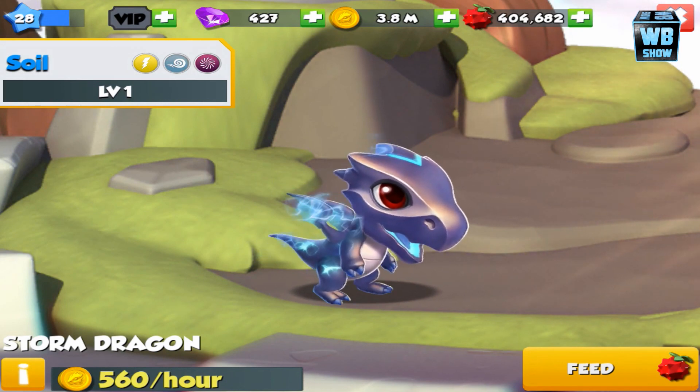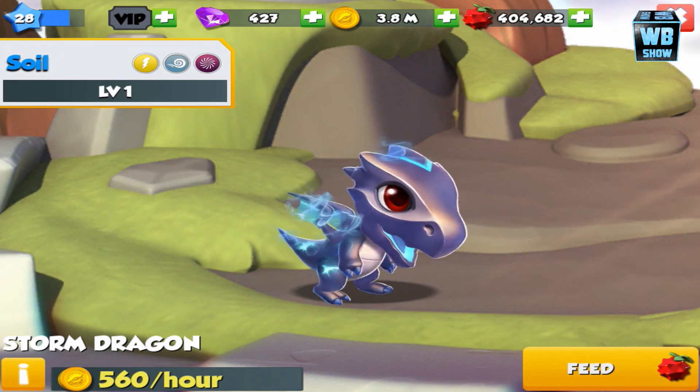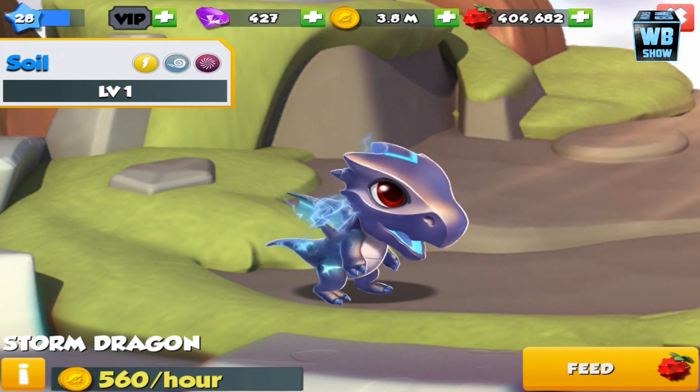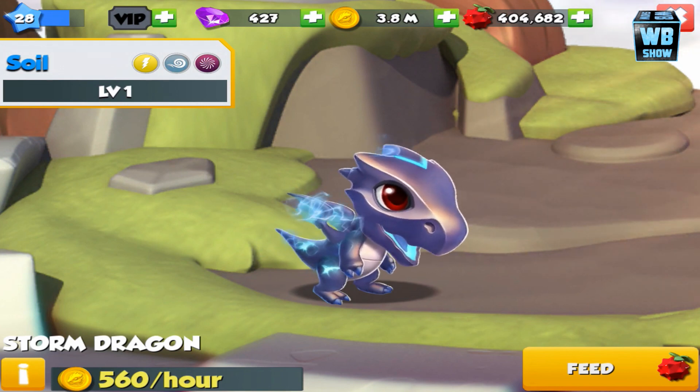Three element dragon: element of electric — I think it's called energy in this game — wind or air, as well as void.